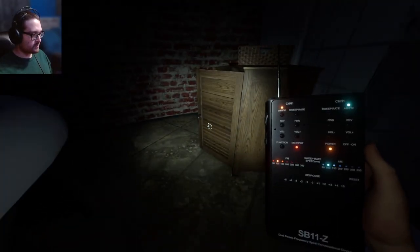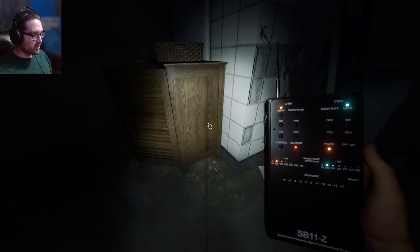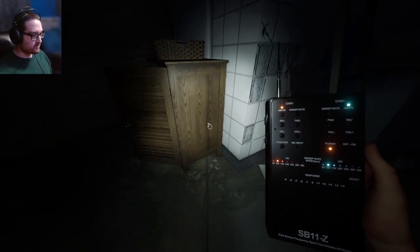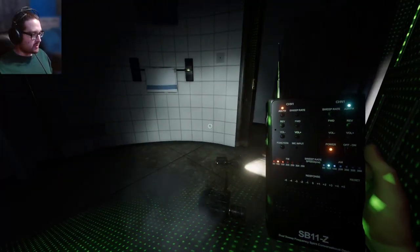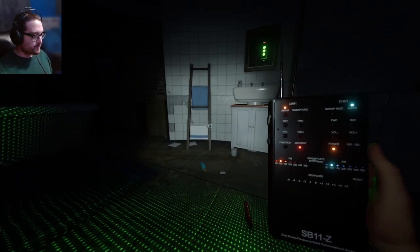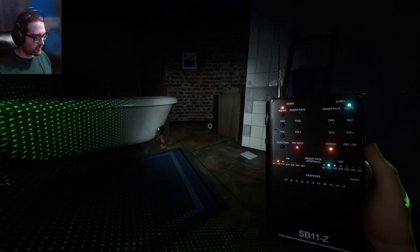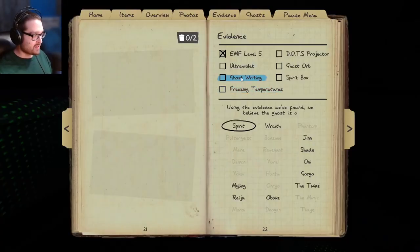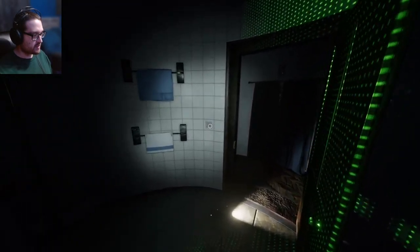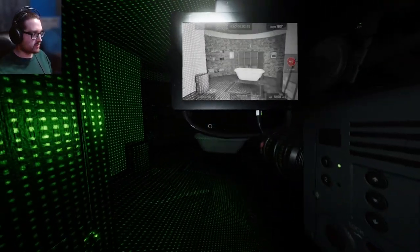Are you here? Are you friendly? Oh my God, yes you are. This spirit box — I'm going to try something. Are you here? Are you friendly? Are you close? Are you far? I really don't know why the spirit box has a hard time. Maybe this is just a spirit. Let's scan for the ghost orbs.